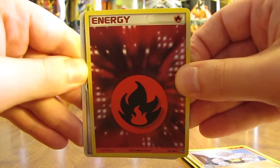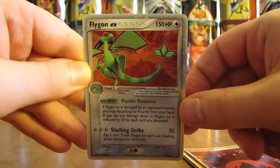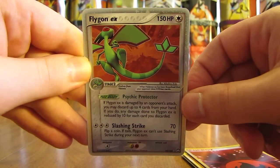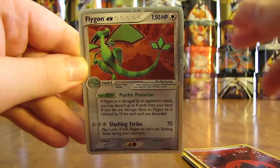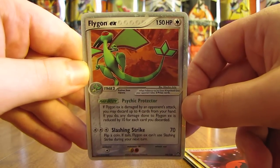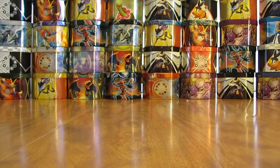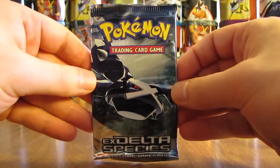And that is an Ultra Rare card — it is a Flygon EX! So a great way to start this tin opening off with a pack that has not only two Rares in it, but one of the Rares is an Ultra Rare. This is a very nice pull. I'll set that aside. I believe that is the second EX card that I've pulled out of all the tins that I've opened.